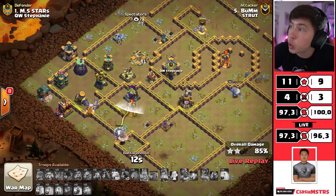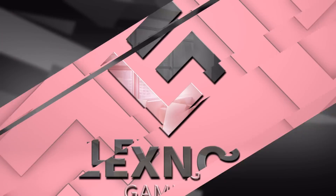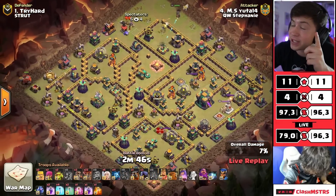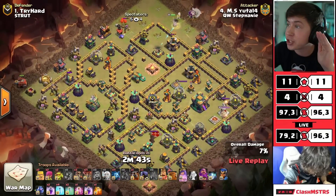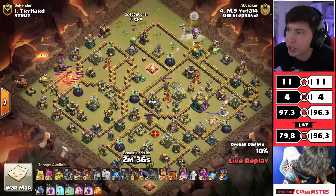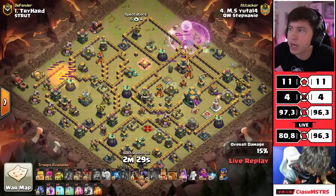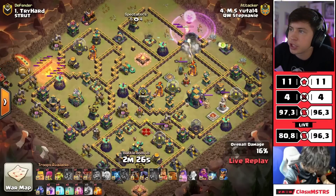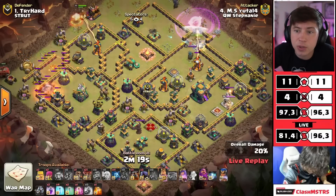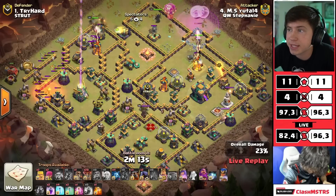How the turns have tabled - Yuda 14 is in with the next attack for queen walkers, the final attack for queen walkers. If he three stars, queen walkers win the match no matter what - they currently have the lead by four buildings on percent. He's going in with his trusty queen charge lalo. Queen on the top side of the base to walk to the right - we rage her up, wall break into that multi, she's gonna have access to the town hall as long as she stays in that compartment. King on the top side to take out that other multi on the left. Royal champion in at 12 o'clock, pathing all the way to that scatter shot - I like the plan here.